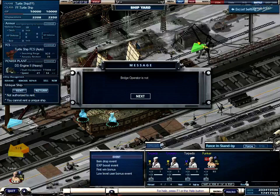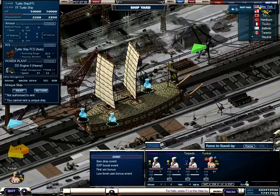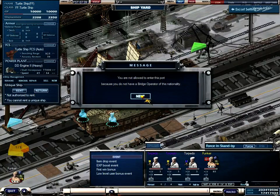Next is battle. If you push the battle button and go into battle, you need a ship equipped and a bridge operator to join. Then you have the shipyard, where you can switch from neutral shipyard to other nations, if you have a bridge operator from that nation.